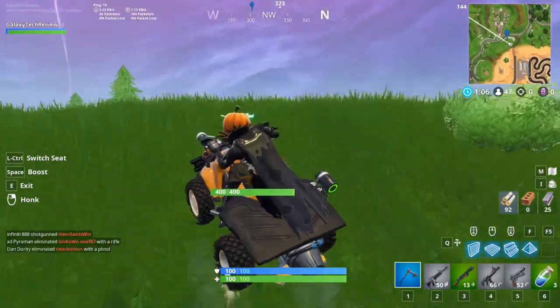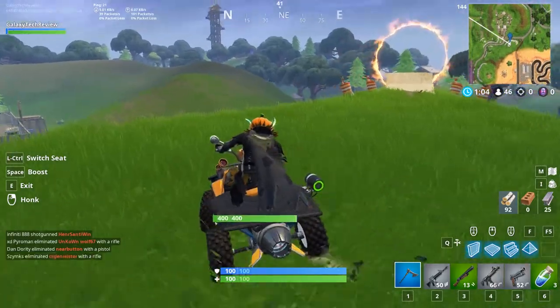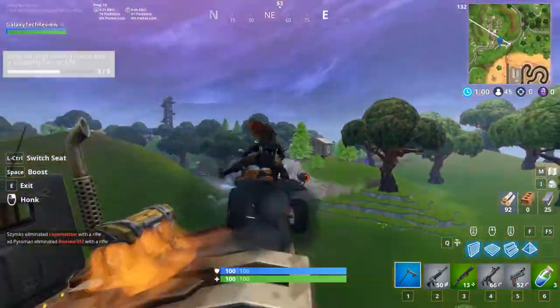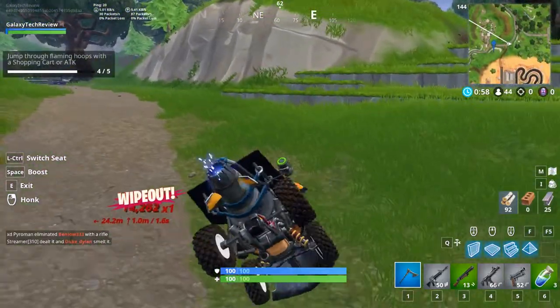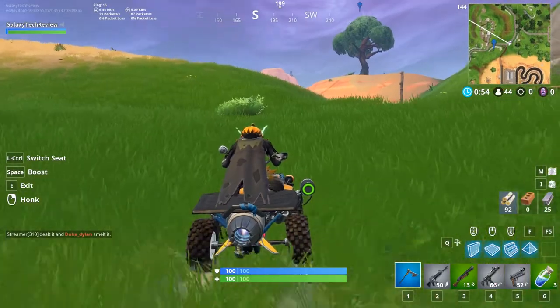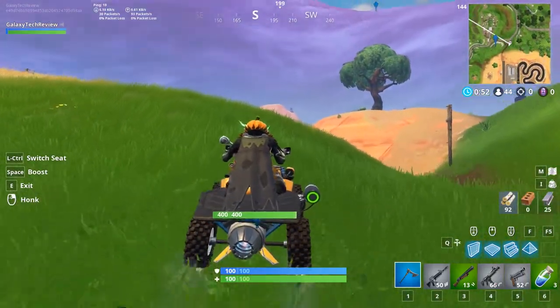This first one is just north of the racetrack, right by the little RV park. You can go through and get this done on a quad crasher, no problems there whatsoever. These are in no particular order, so let's move on to the next one.